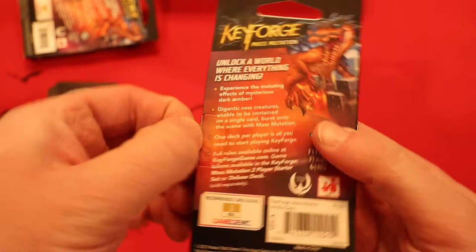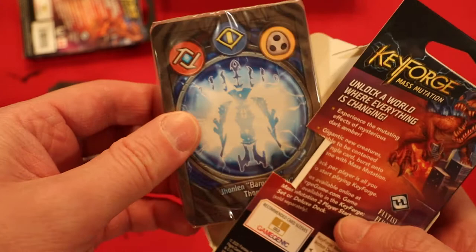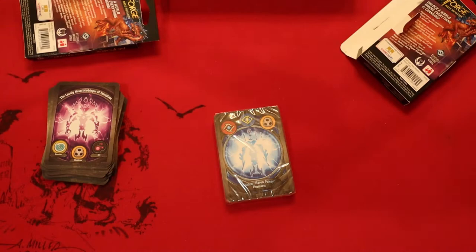Okay, well this is going to be your deck — the color takes a moment to come back after that bright screen on the camera; the lens itself needs a moment. You have a blue archon with Logos in it, followed by Sanctum, and your third house is Shadows. John Lynn Baron Pokey Thompson.